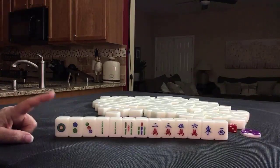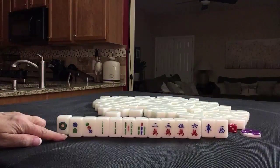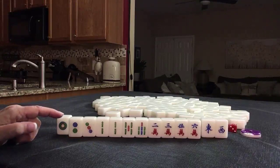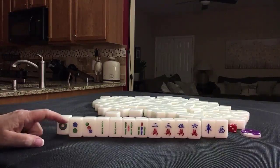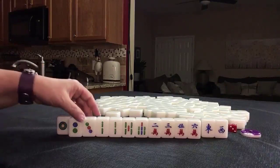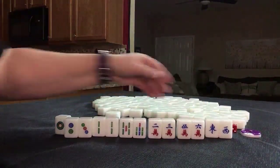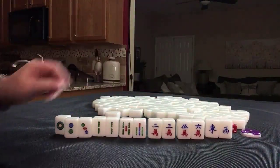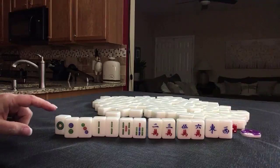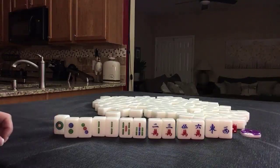If this were my hand, I would discard the honors and the one, focus on simples, and do mixed double chow in two suits. In this case it would be 2-3-4, 2-3-4, 5-6-7, 5-6-7 — that's two mixed double chows. Mixed double chow is one point, that's number 70, so that would be two points. All simples is number 68, and that is two points, so that's four.